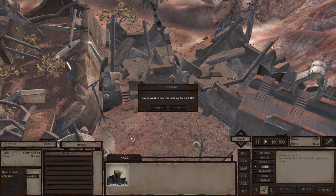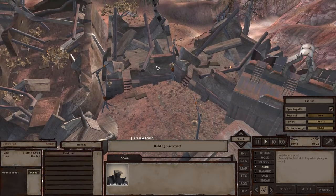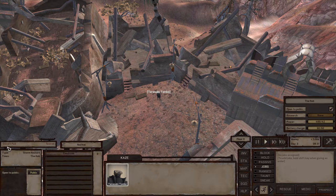All we need to do is just click it. 'Do you want to buy this building for $4,800?' Yes, please. And it's now ours. The building is called the Desert Pad, and the type is the Storm House Type 2. There are several types of Storm Houses, and the only difference between them is the way they look — in terms of functionality they're pretty much the same.